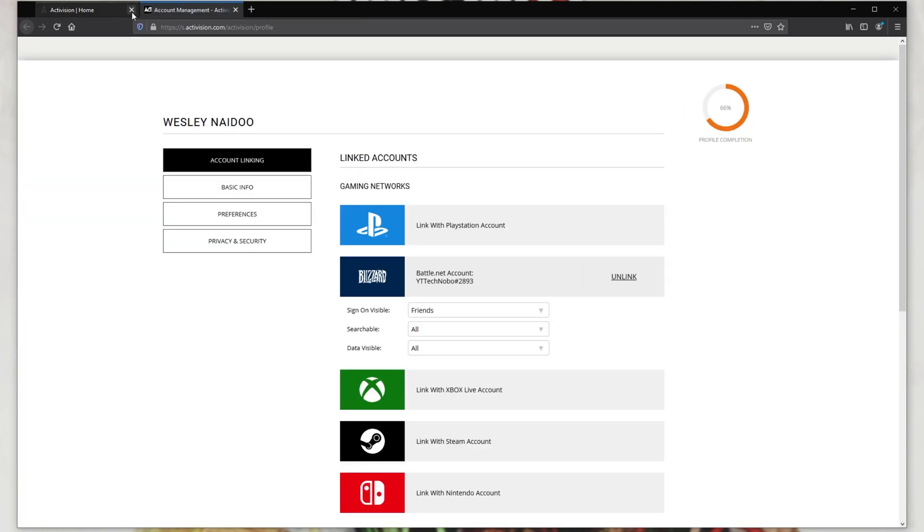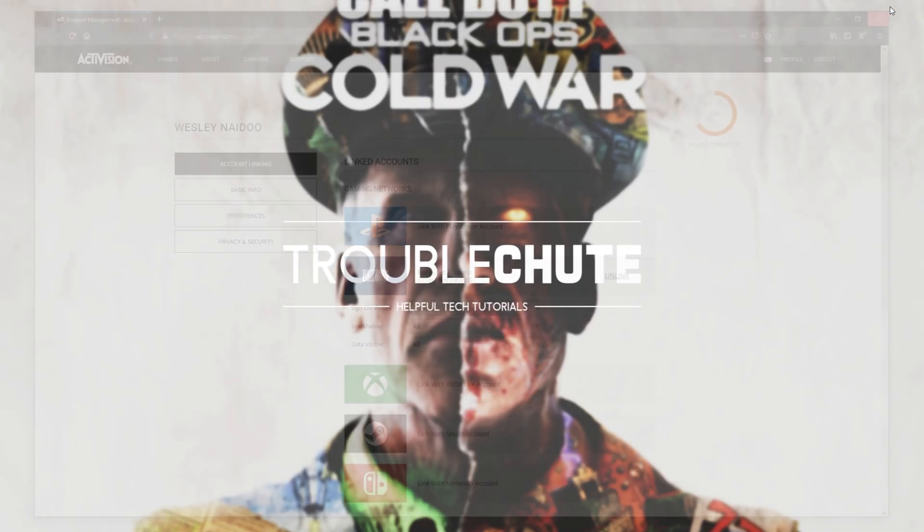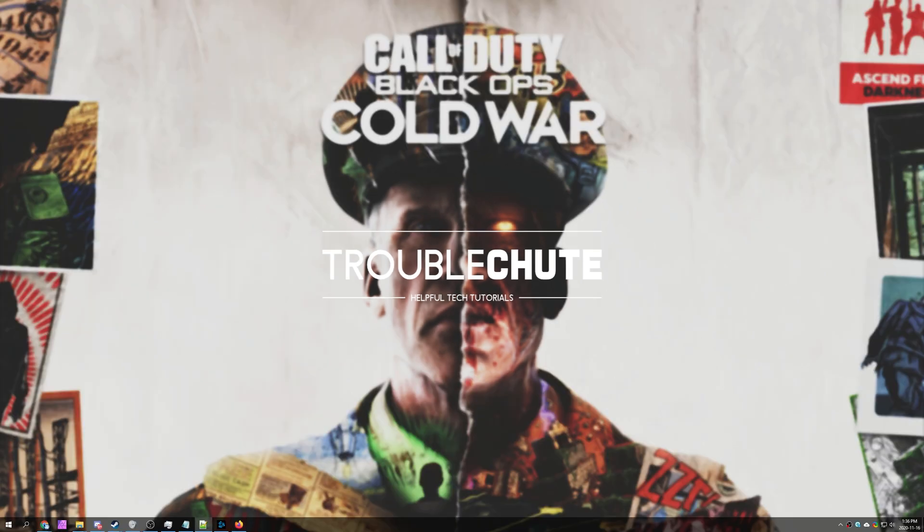Now that I've navigated around this glitchy site, I'm finally here. Simply locate the Blizzard banner and make sure it shows an Unlink button — don't click it, we're just checking to see if it's properly linked, which it is. If you see something like 'Link with Blizzard account,' make sure to click it and sign in with your Blizzard account to link them together. After doing this, you should be able to launch up the game and play as expected.